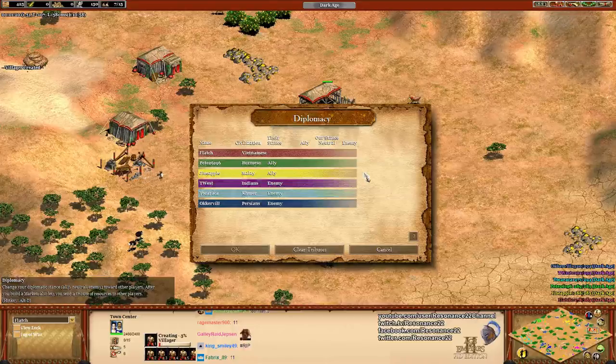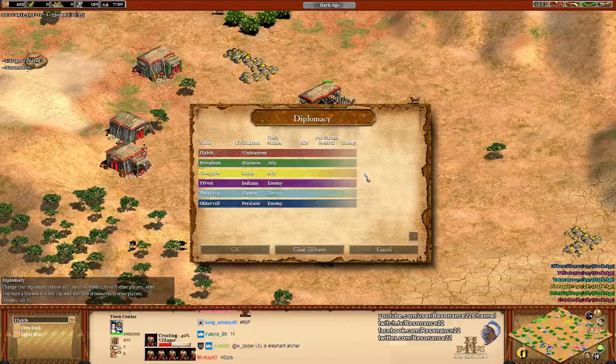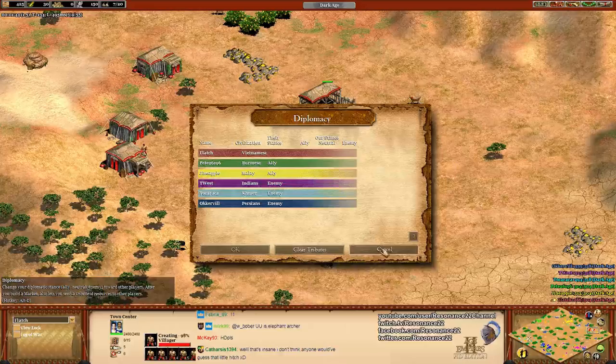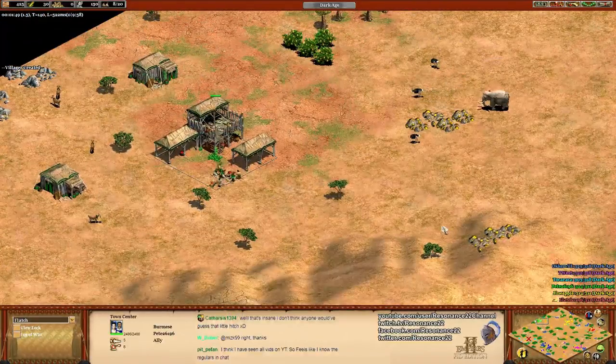On the opposing team, we have Kanye Twist playing as the Purple Indians, Toko Raka playing as the Teal Khmer, and Oakerville playing as the Blue Persians. So we have the three Rise of the Rajas civs versus one Rise of the Rajas civ, and then two of the older ones - Indians being from the Forgotten, and the Persians being from classic Age of Kings.